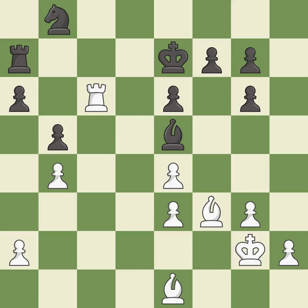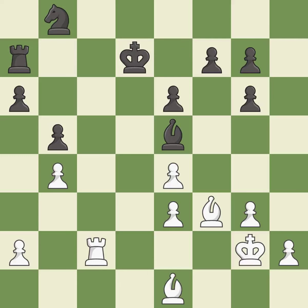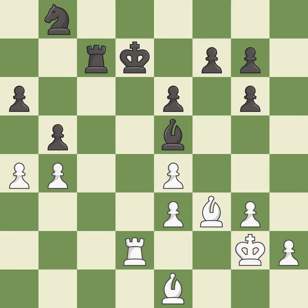This attacks a rook, winning a tempo when it moves away — it is good. The rook moves to safety. This challenges the opposing rook for control of the open file — it is excellent. This misses an opportunity to defend a pawn that was under attack — it is an inaccuracy. This evades the check from the rook — it is best.